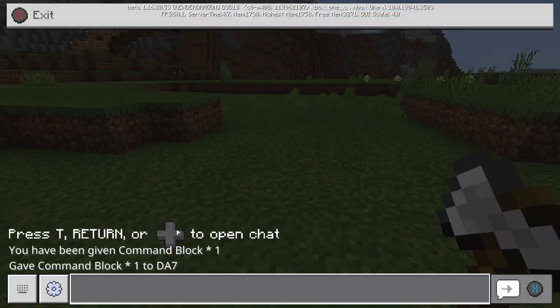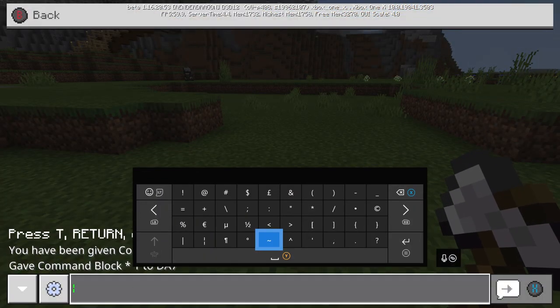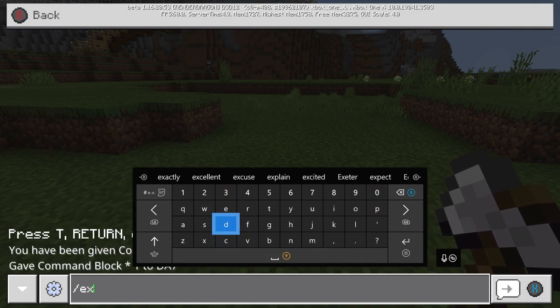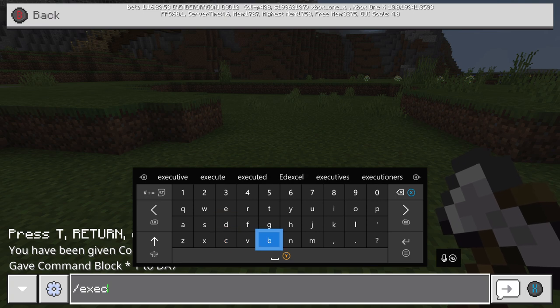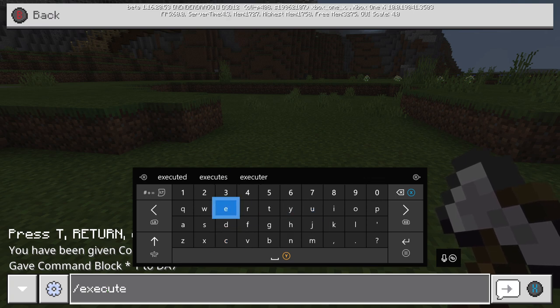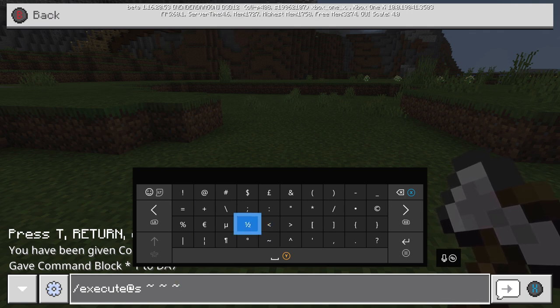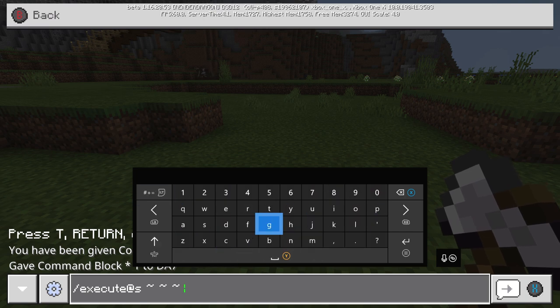Now the next thing you want to do — because you won't be able to place it here — is go to forward slash execute at S, then you want to go to these little wiggly line things, press one of them, then space space again — so three spaces with a space in between each one — and then you want to type gamemode.